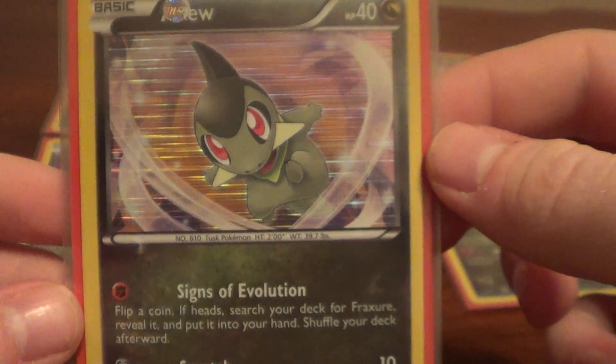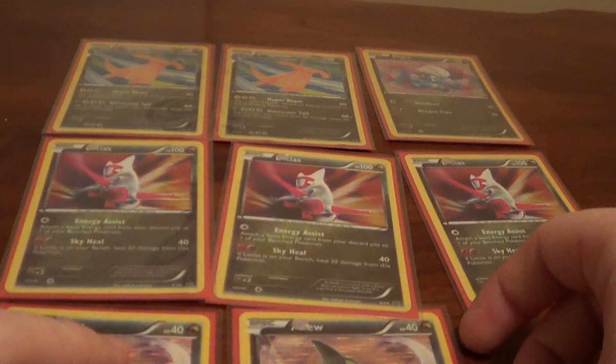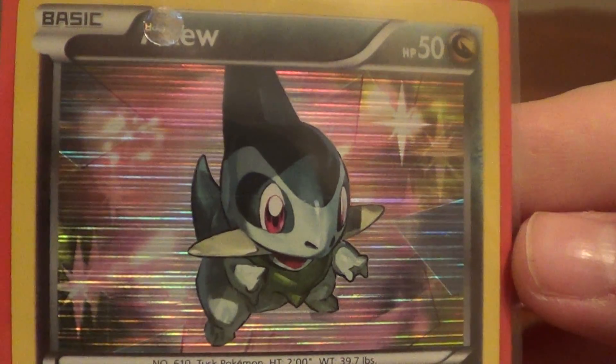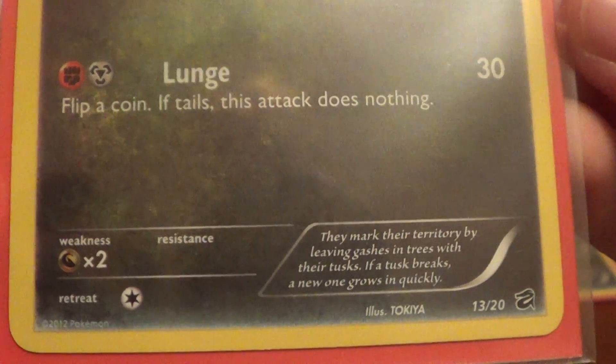A little Axew. When I first saw it I thought it was a heart swirling around. And here's another Axew — one of those. Number 13.